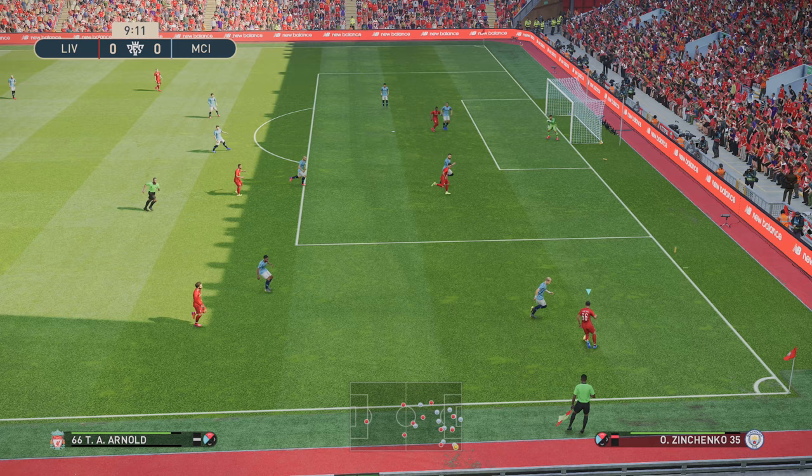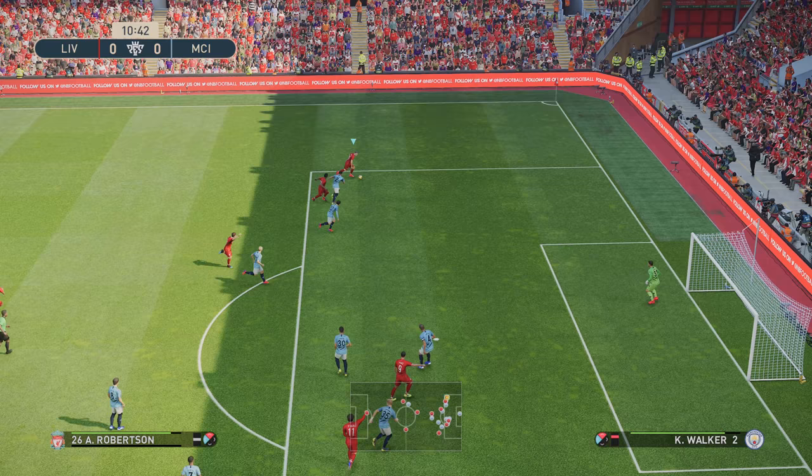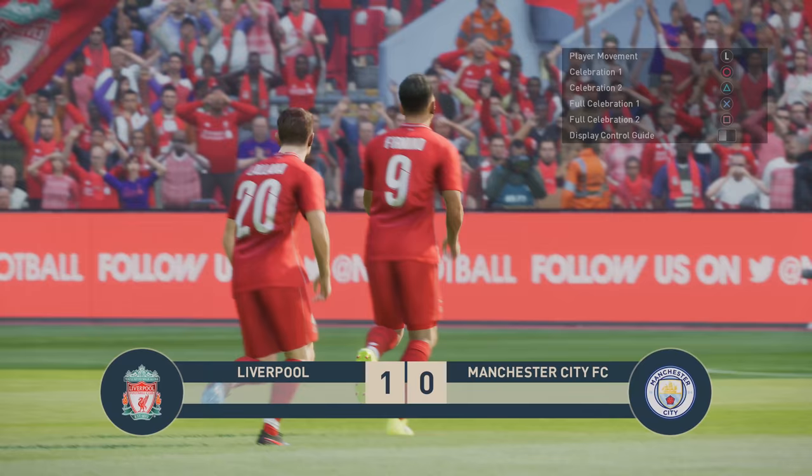Got a bit of an avenue here - I was going to pass into Salah but you can't really see him as open. Fake shot - you press the shoot and the pass button together, one after another. Going to do a drill cross here, try and pull it back - and there we go.